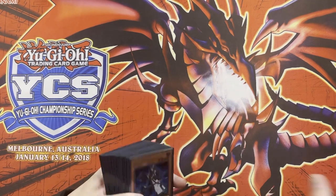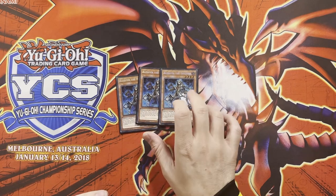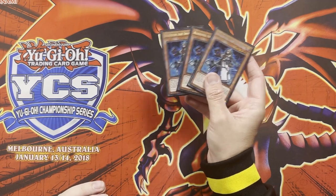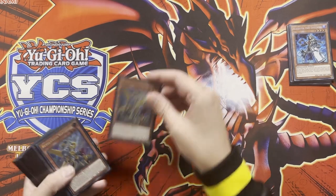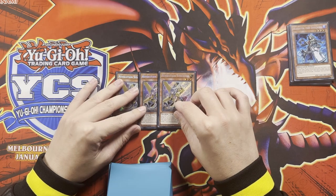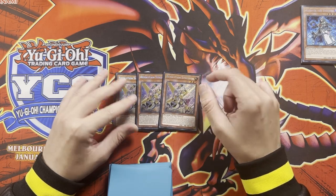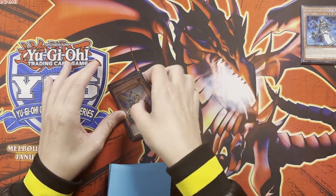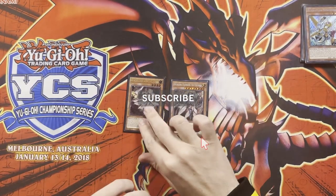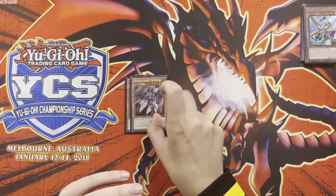First, we start with the main deck. Obviously we have Alistar — normal summon to search the card and then discard to bring out Diffusions. Then we have Revolution Synchron, three of those. It can be used as a synchro material for a level seven dragon from your hand, then mills a card to summon itself back while you have a synchro on the board and treats its level as one, so it enables some wacky and fun things. And then we've got the one Ecclesia and the one Fleur de Lis, which you search off your Nadir and use after your initial combo for some extra interrupts.